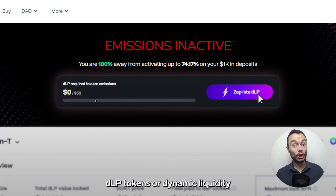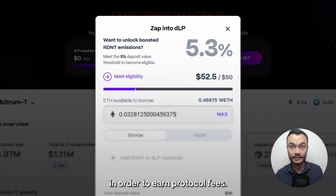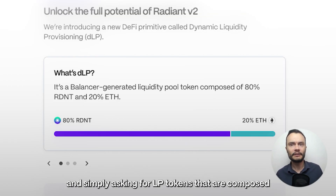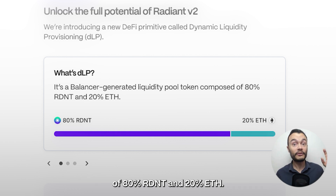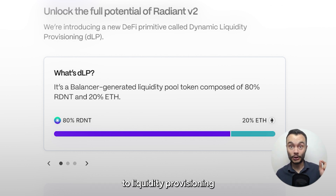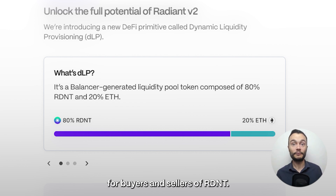Now, users must lock DLP tokens, or dynamic liquidity, in order to earn protocol fees. The DAO made it super easy by partnering with Balancer and simply asking for LP tokens that are composed of 80% Radiant and 20% ETH. DLP is a unique approach to liquidity provisioning that is designed to reduce slippage and impermanent loss for buyers and sellers of Radiant.